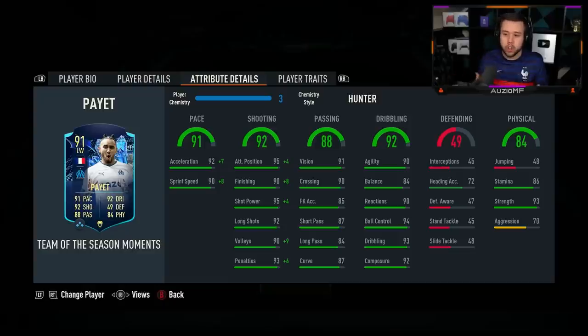The passing on the card looks solid, and the dribbling stats look amazing. Keep in mind they've given him 5-star skill moves. The physicals: 86 stamina, 93 strength — amazing. 93 strength on a player with the stocky body type is going to be very useful in tight situations where you get pressed by a few players — you can use that strength and body type to hold off players really nicely.